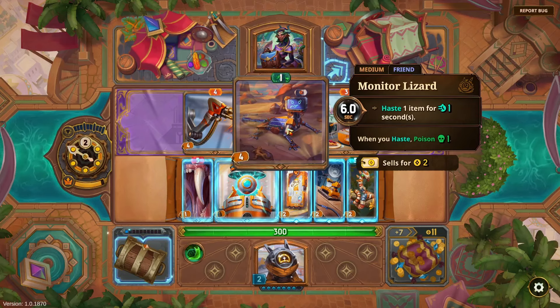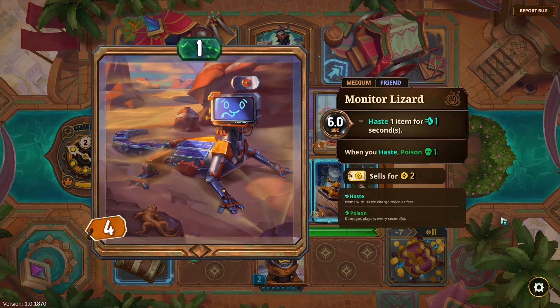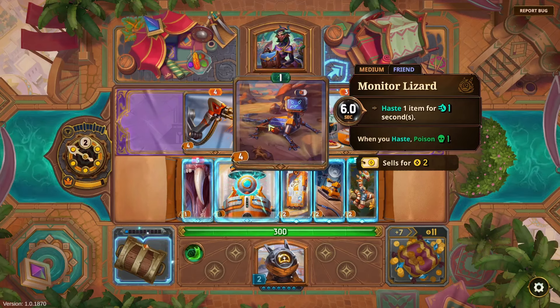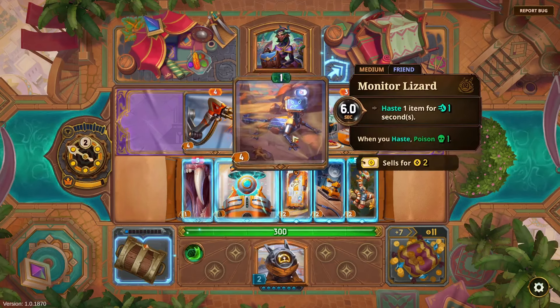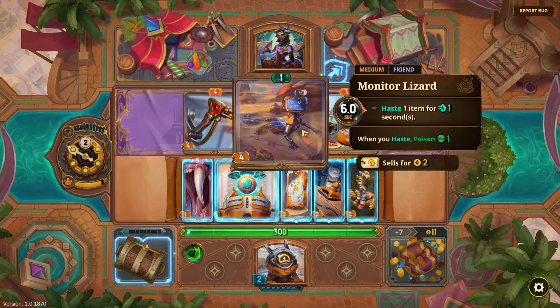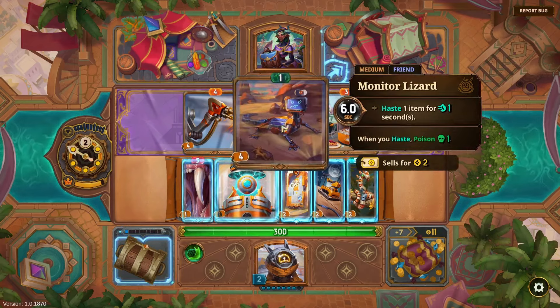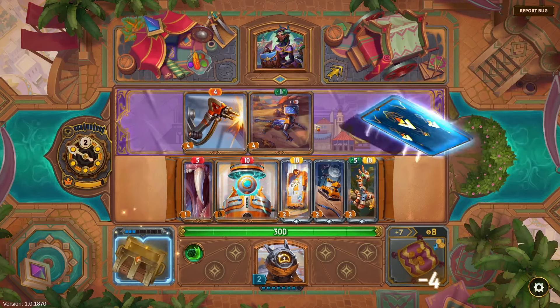Micro Dave would let me use the Core quicker. Oh, here it is — Monitor Lizard: 'when you haste, poison one.' This is the pufferfish text! It allows it and facilitates some haste itself. I might just grab Micro Dave for four gold for now.